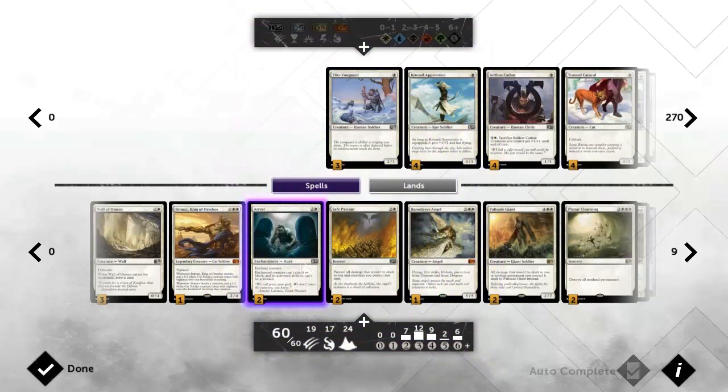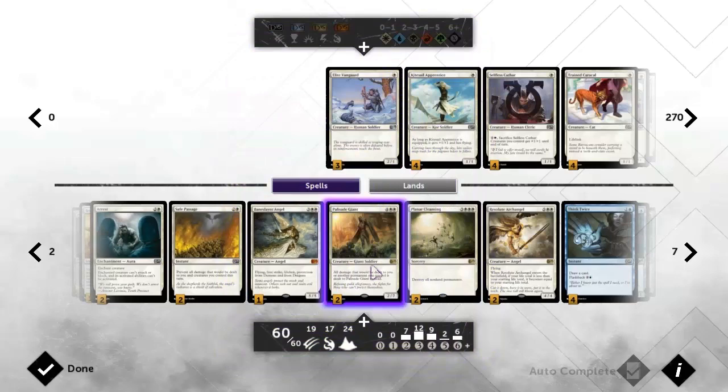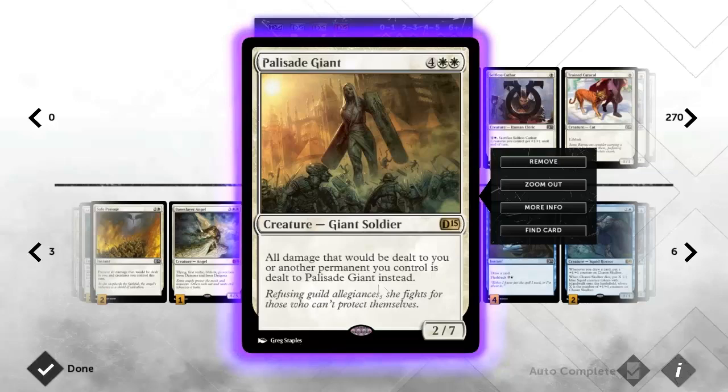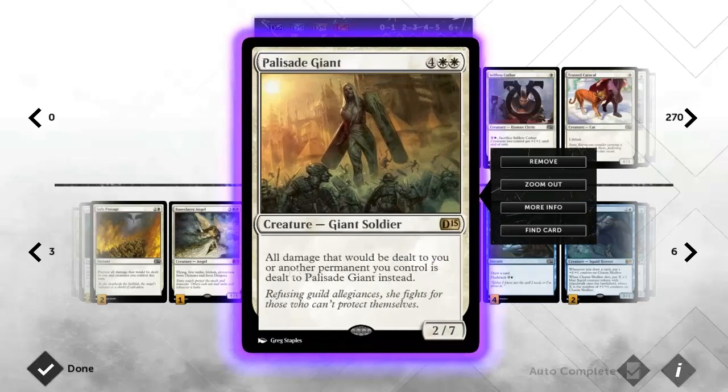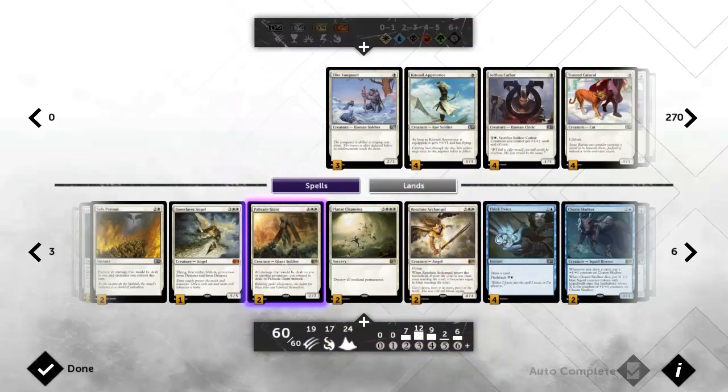We've got two Arrests and two Safe Passages simply because I'm not sure which one is better in this spot - it depends on what the metagame is going to look like, so we're splitting it two and two for now. We've got Baneslayer Angel of course because she's awesome. Palisade Giant helps to survive and forces them to get by him. Maybe they play more creatures while trying to get by this guy and then we can delay on Planar Cleansing.